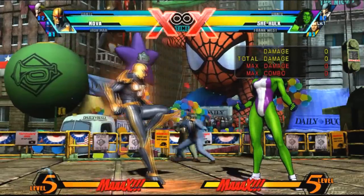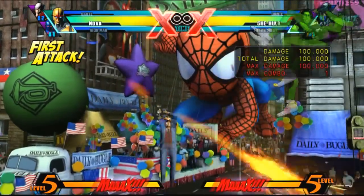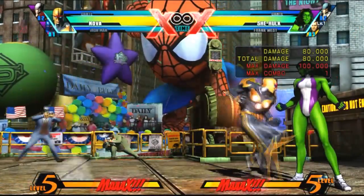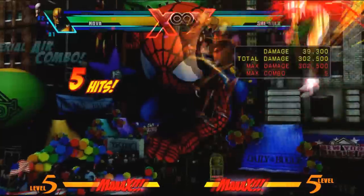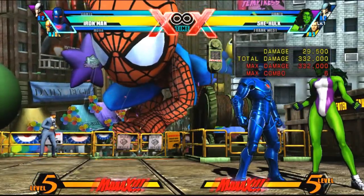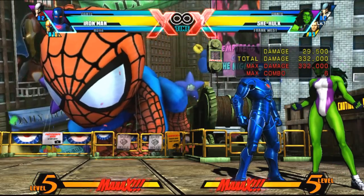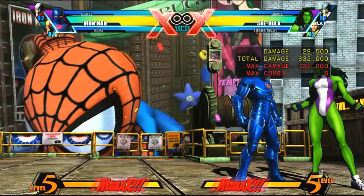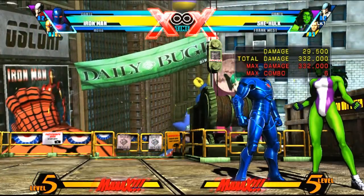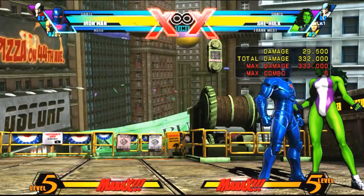As you can see, you start this off with a TAC. We're gonna start this off with the TAC here — do whatever you want with any other character — and then we want to start this off with an upward or downward special TAC. This combo requires a corner, so please keep that in mind, and it does vary depending on damage scaling.